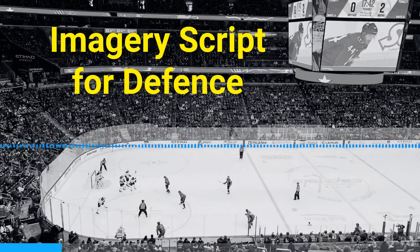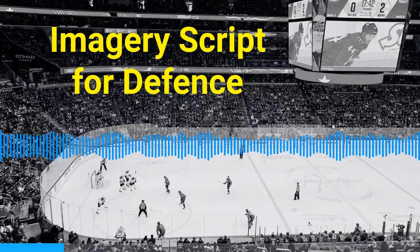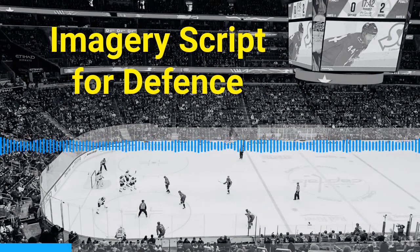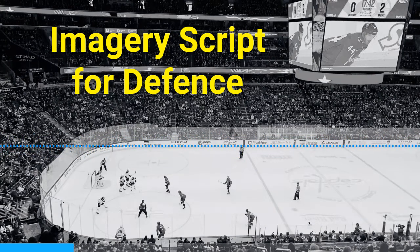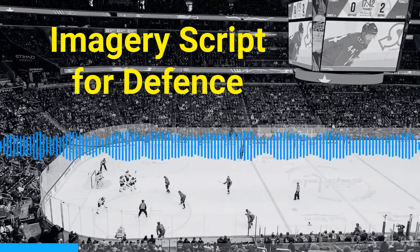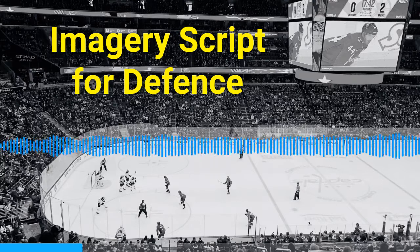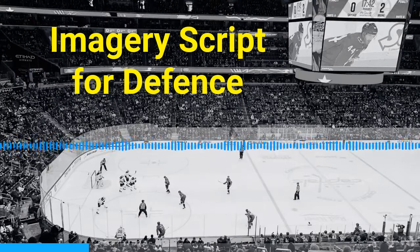Now let's jump to the first play. This play will be a dump-in and you're back-checking, going back hard for a puck retrieval. You do your shoulder checks, take a good angle, and take the net and stop. Then you make a quick pass up on the strong side. You work hard, get up the ice, and you're looking for numbers — making it a three on two. You drive to the front of the net, there's a shot on net, and you bang in the rebound. Good jump in the play as a D.